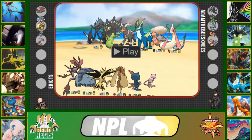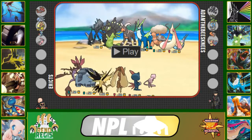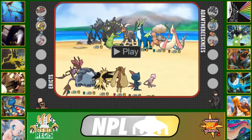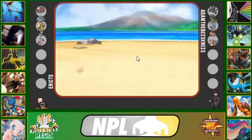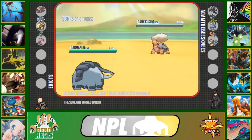Looking at this matchup, I want to lead off with Donphan — it's the safest lead because it can do something against everything except Milotic, and I don't think he's going to lead that. So we're going to click play, lead with Donphan, and he leads off with his Torkoal. I imagine we're just going to trade rocks.